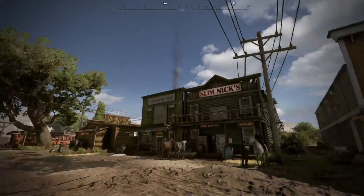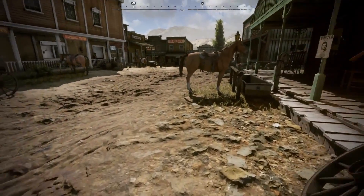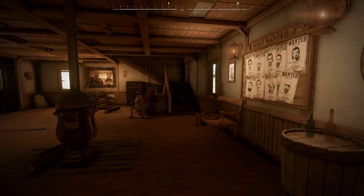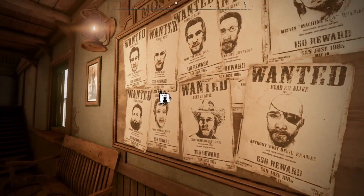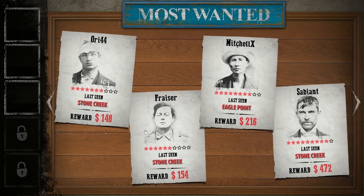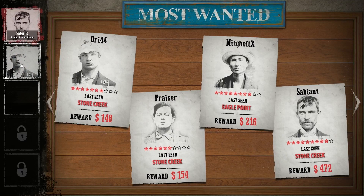The Sheriff's Office is where you can see the most wanted board, and if you want, enroll for duty as a deputy. Any player can claim a bounty — just go over to the bounty board, click on it, open it up, and drag and drop the bounties you want to collect. We're claiming the bounties we want to go out and collect here.